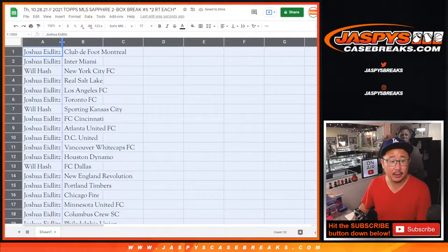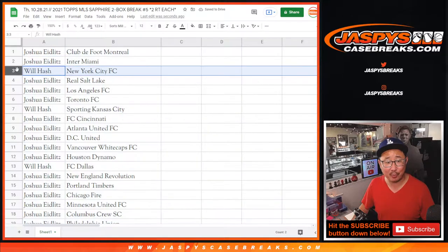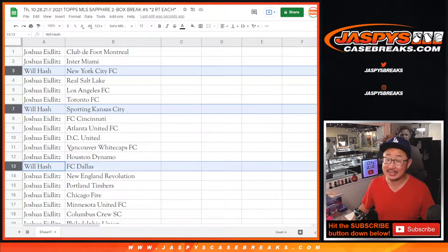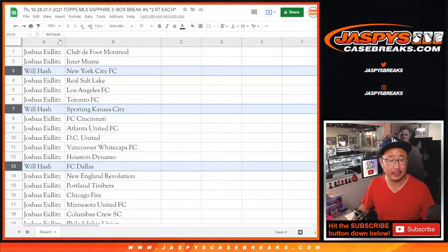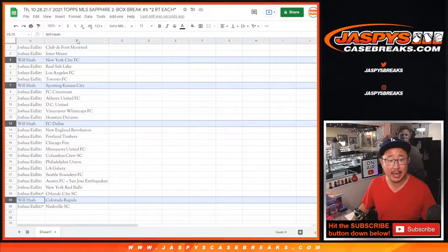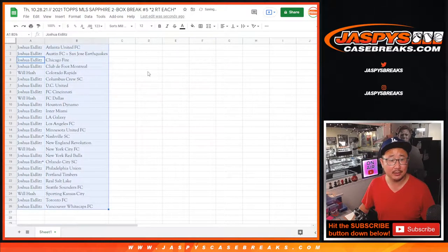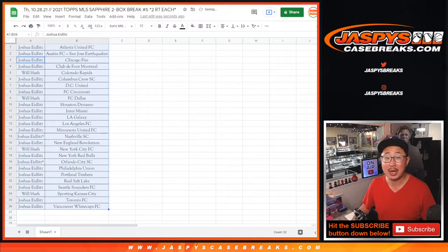All right. Joshua, you have all the teams except for NYCFC, Sporting KC, FC Dallas, and Colorado Rapids — that's for Will. Nice draw for Will there. Trades are allowed. So I'm going to alphabetize this by team, center it up, make it look nice. We're going to pause the video. When we come back, we're going to see if there's any trades. Then the break.